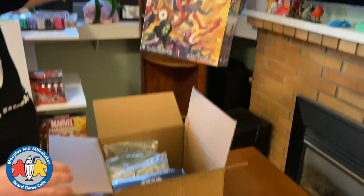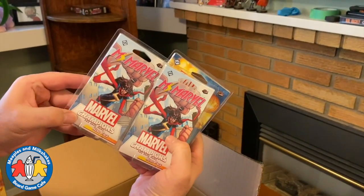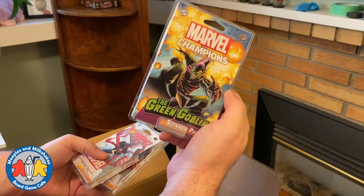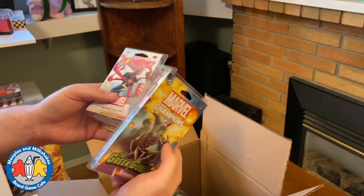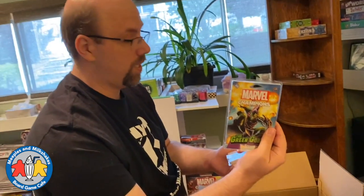There's the other copy we were expecting. We have some MS Marvel hero packs for Marvel Champions — apparently these are kind of difficult to find. We also got some Green Goblin scenario packs. The game comes with some scenarios, but when you've had enough of those and want to try something else, there are more stories in here.